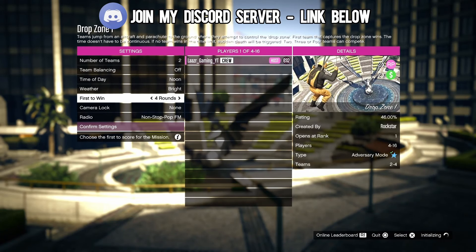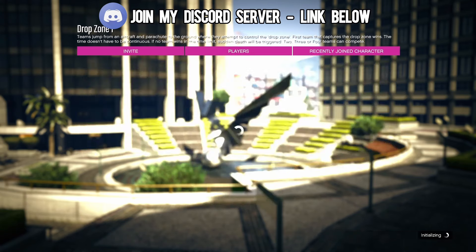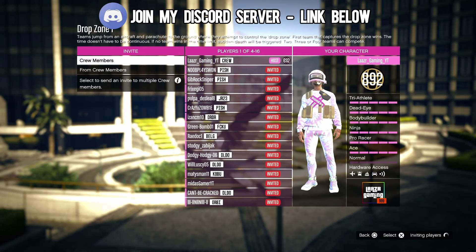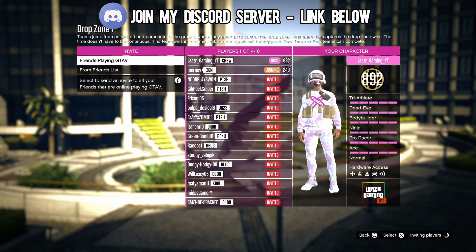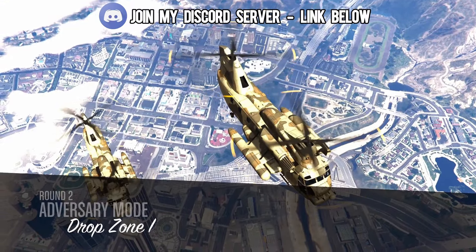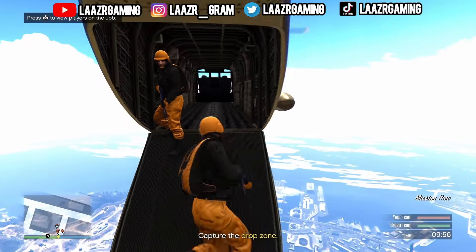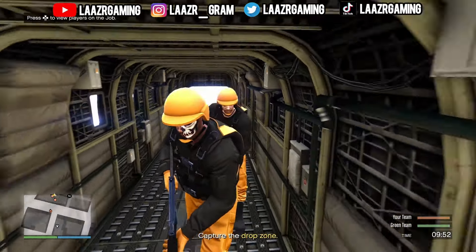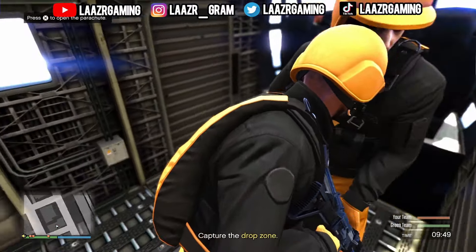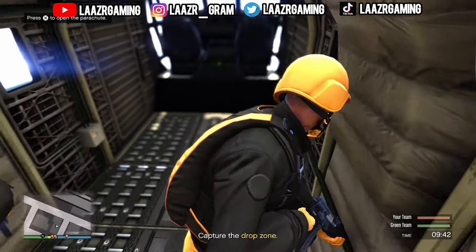Once you're in the setup menu, you want to make sure you put it on two teams and set it to first to win four rounds. Once you've done that, go ahead and spam out invites to random players, or find players on my Discord server or in the comment section. As you guys saw at the start of the video, I was able to earn over 180k from a single game and over 15,000 RP. In these Drop Zone adversary modes, it's going to spawn all of the players in a helicopter — simply run to the back of the helicopter and tie an elastic band around your controller. Your character will walk in circles, which will prevent him from falling down into the map and stop you from getting kicked from the game.